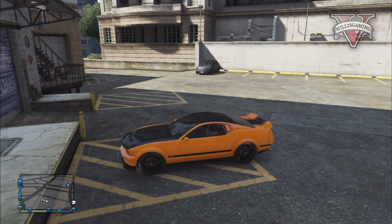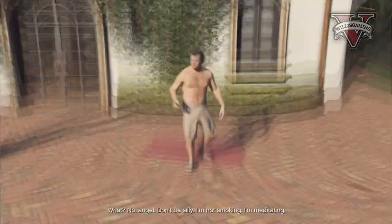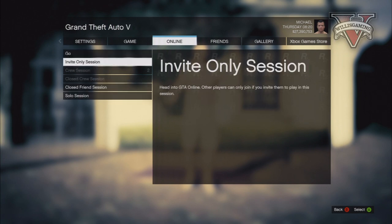Next you need to pause the game and leave the online session. When you're in solo, go to online, select play GTA Online, and create an invite-only session on your own.